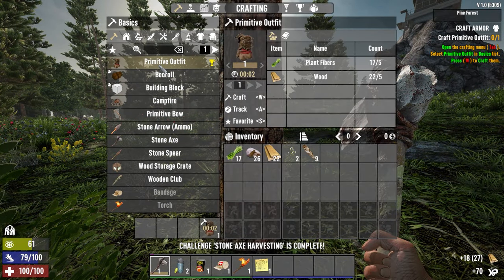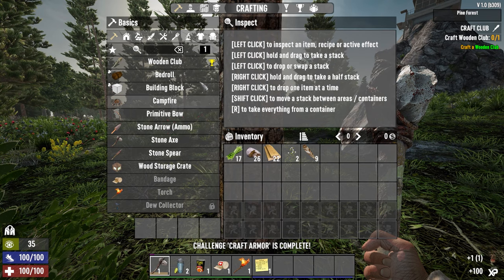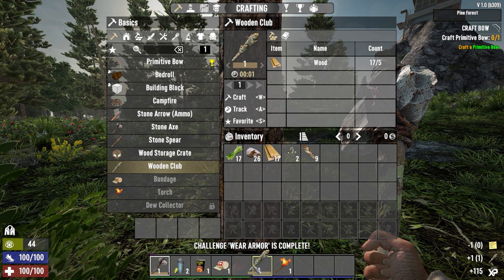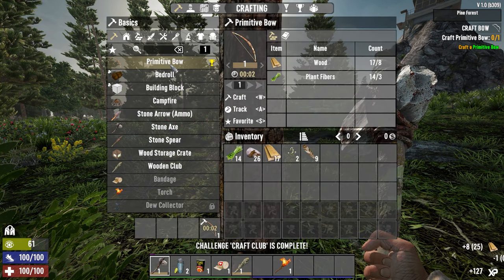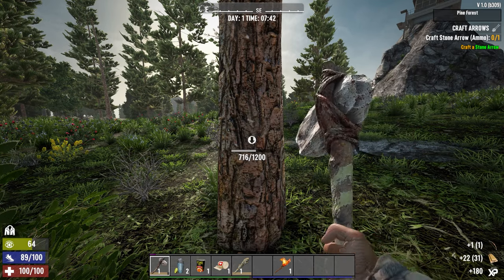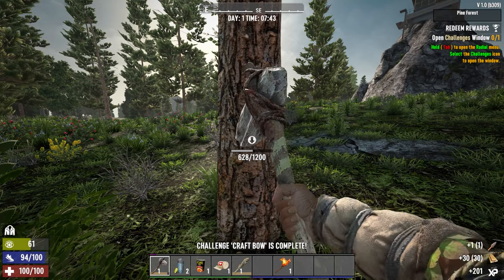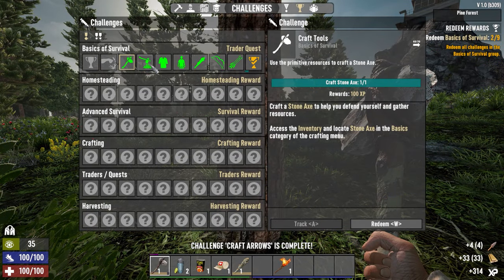Primitive outfit — wear it. Wooden club. Get rid of the note, bring the club down. A bow — craft a bow. Craft arrows. Open the challenges window, hit Y, and you can redeem all these fun things.